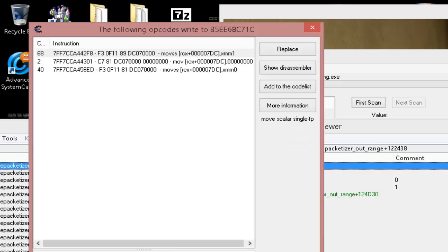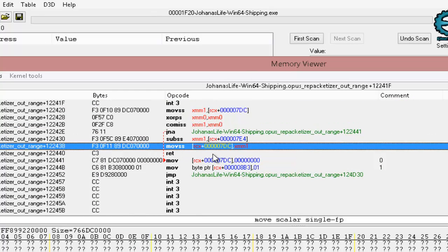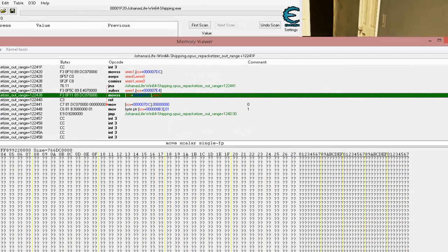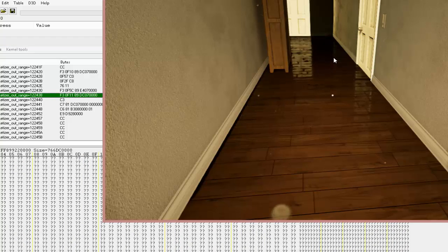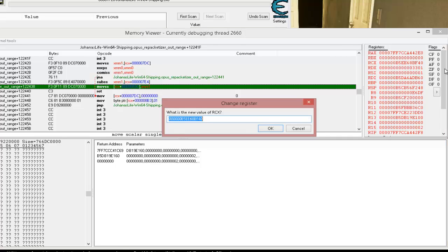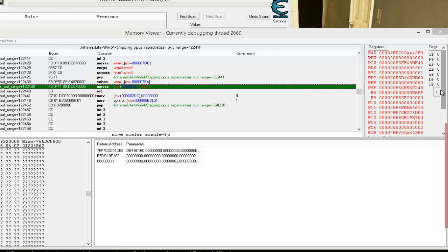Understanding this gives us more of a game plan. Here's where it's writing. If we want, we can put a breakpoint on that — toggle a breakpoint — and it'll bring up more information showing what's going on with the state, what's writing to it, what values are held. Let's start running. There it broke right where it started subtracting, and it brings up information about what's going on in these particular registers. This is a 64-bit game, so these addresses are going to be huge.